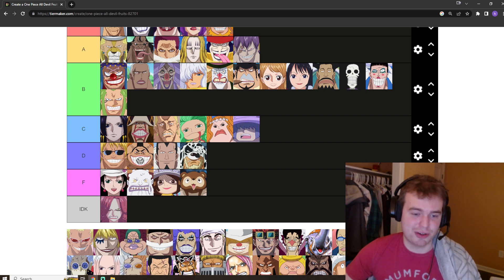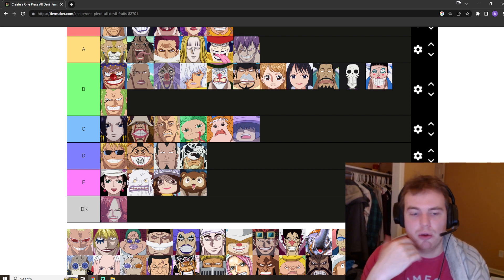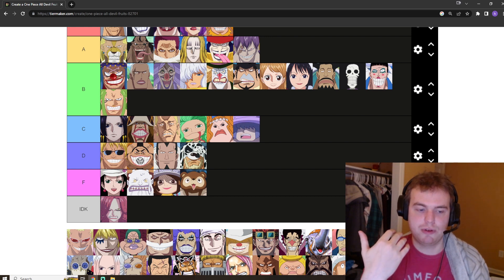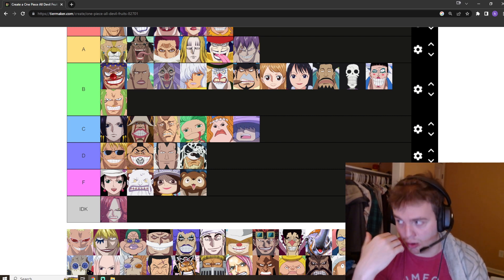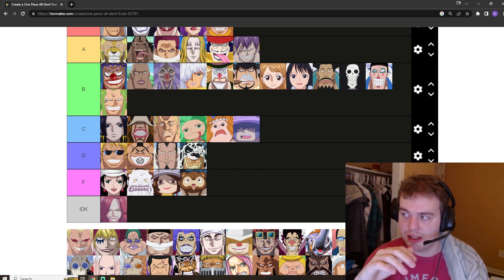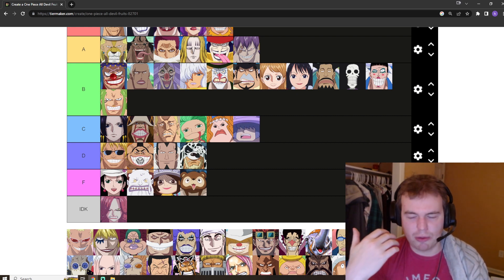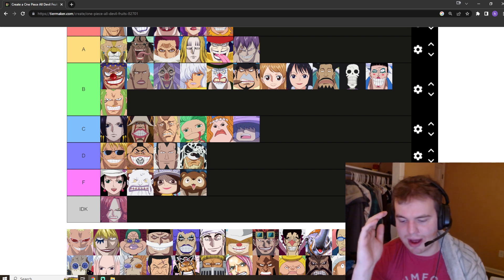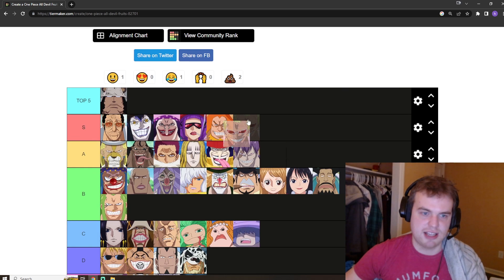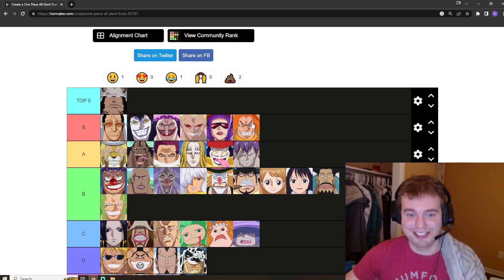Doflamingo's got the string fruit. This is the same vein as Katakuri — it's a credit to how strong the user is, but I also think it's an extremely broken fruit. The fact that one of the most baseline simple abilities is puppeteering people is crazy. You can create a string clone. The birdcage — I don't think that was an awakening, that's more a credit to Dofi — but baseline this fruit is insane, especially if you have a twisted disposition. S tier for sure.